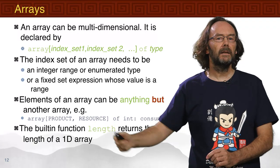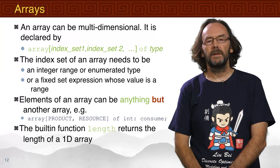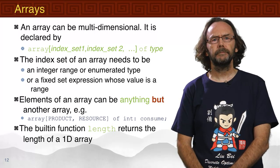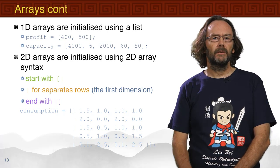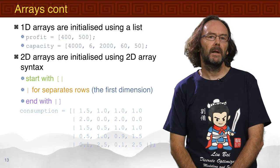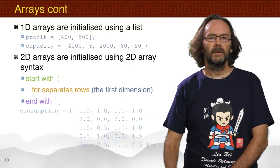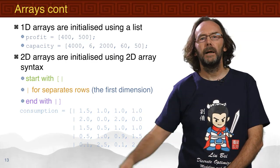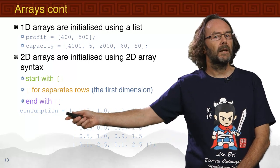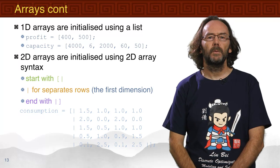One-dimensional arrays are initialized using a list, as we saw in the peach garden banquet with satisfaction and size arrays. Two-dimensional arrays use a special 2D syntax: starting with `[|`, using `|` to separate rows (the first dimension), and ending with `|]`. The consumption array has one row per product and one column per resource. Alternatively, you can use the arrayND family of built-in functions to convert a 1D array into an ND array — for example, array2d with dimensions 5 and 4 takes 20 elements in row-column order.